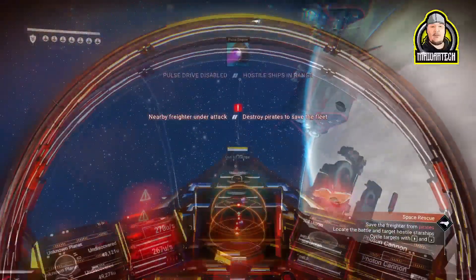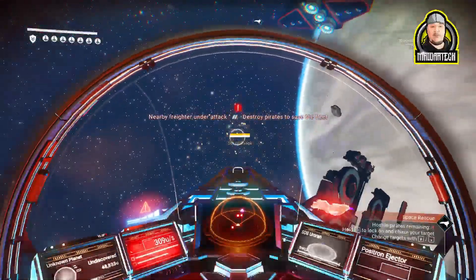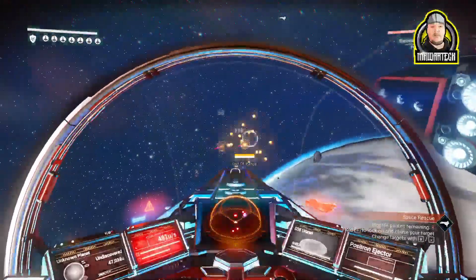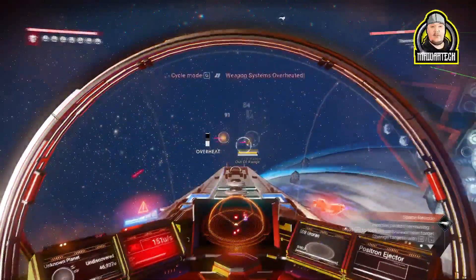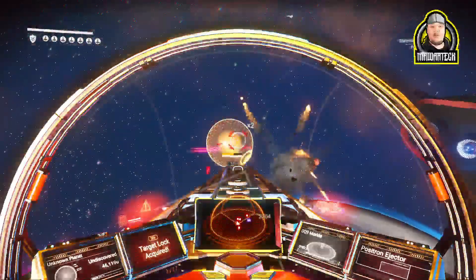You have a couple of options here: you can either fight these ships or you can just fly to the space station and land. It is very important that you do not get out of your ship.